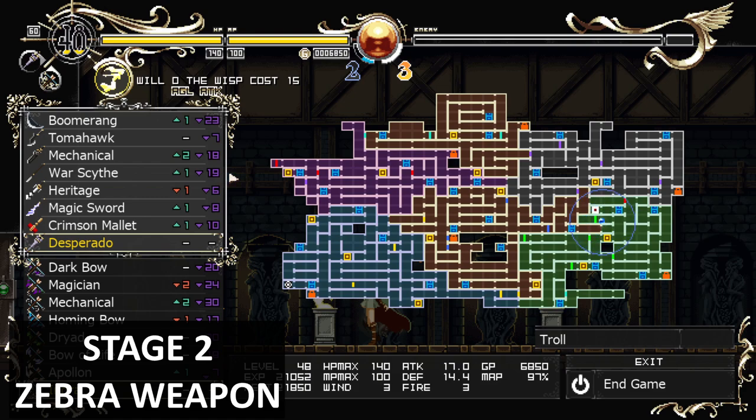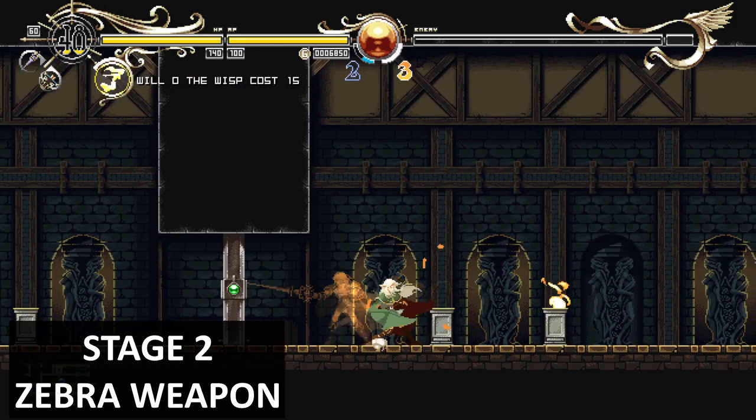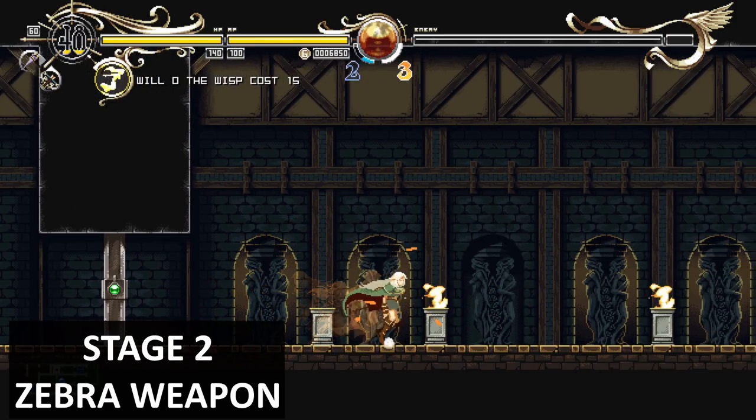This is the position on the map where you can get the Zebra weapon. There's a green door you shouldn't be able to get past yet, and there should be a troll on the other side, so it doesn't matter — just get the weapon and move on to the next part.